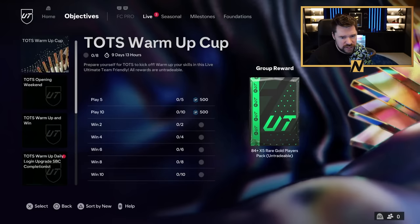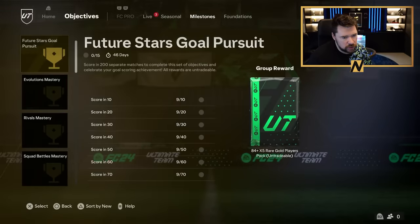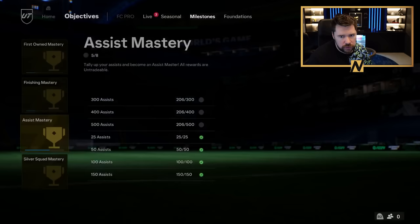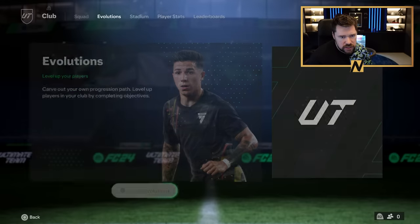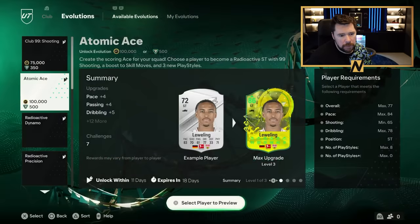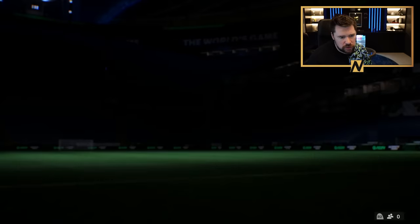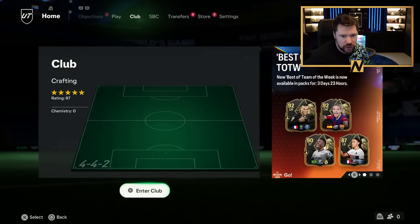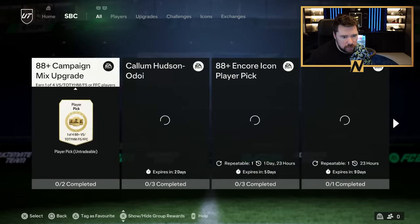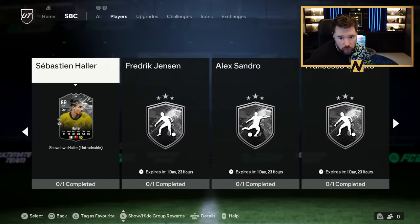We've finally got the Team of the Season Warm-up Cup for like nine and a half days, which is quite nice. In terms of seasonal content - nothing new milestones, nothing new evolutions. I thought we'd have like a good week of evos because there's not a lot of other things going on. I thought EA would bless us with evos, but nope. Do we have any new players? No new players.